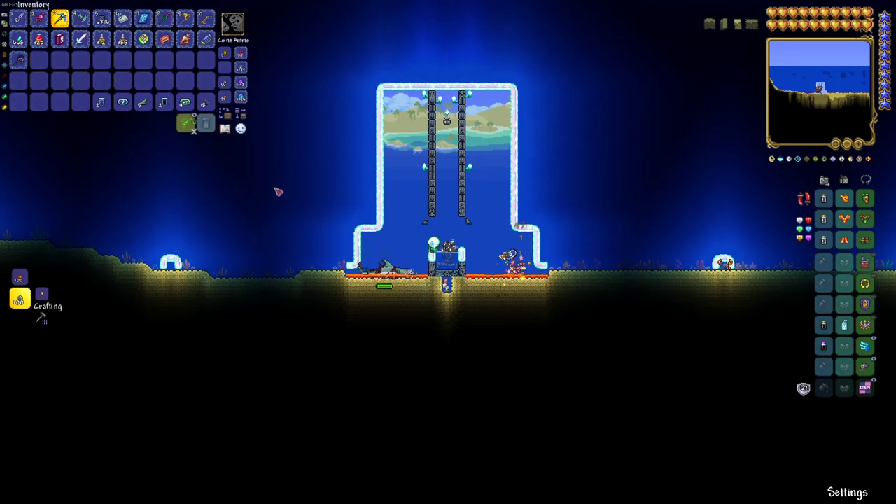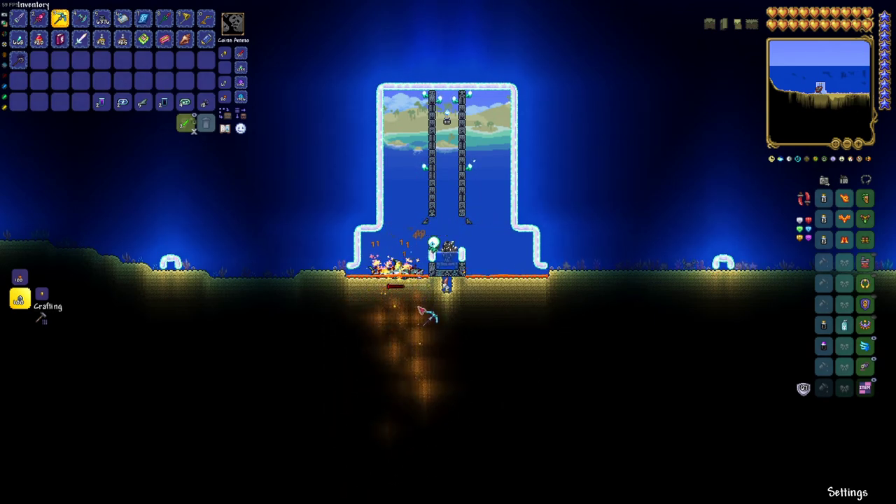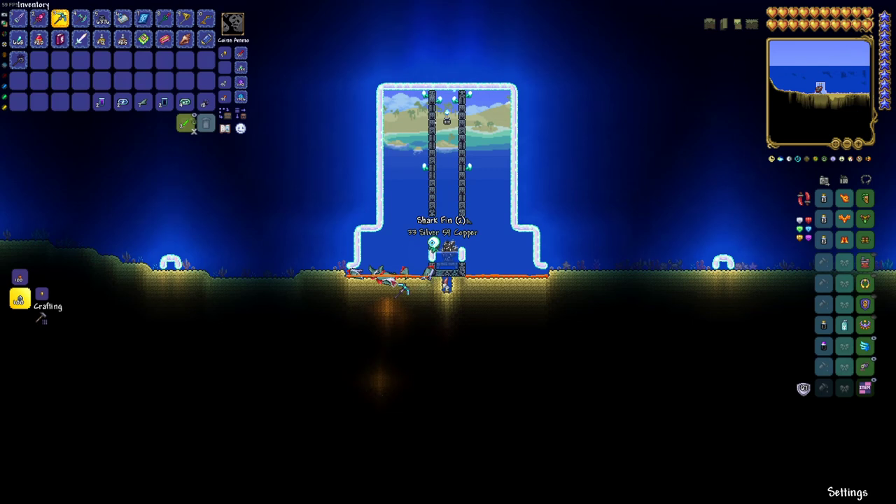You just sit here and then leave, and when you come back you'll have stuff. The wider you make this the better it'll work, but at some point you might need the Treasure Magnet in order to actually pick up the drops without having to move, because if it's too far away you won't pick it up.